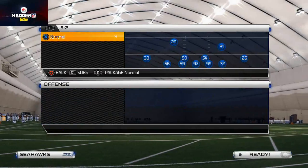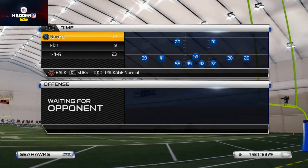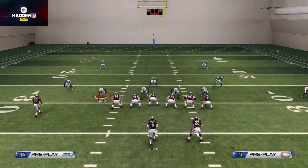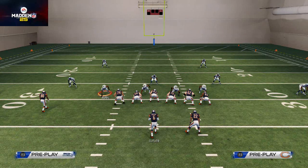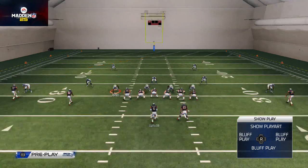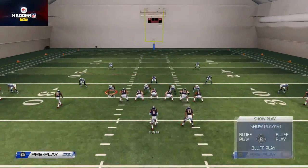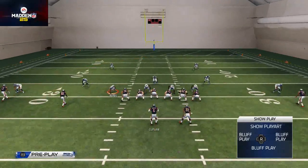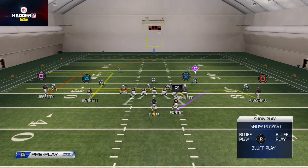We'll use the weak flood play out of doubles. The shallow cross is designed to get a big play, and here's how I like to set it up: leave Matt Forte on that block and release pattern, take Brandon Marshall and put him on a drag route, then take Martellus Bennett and put him on a deep in route.